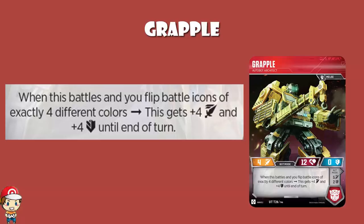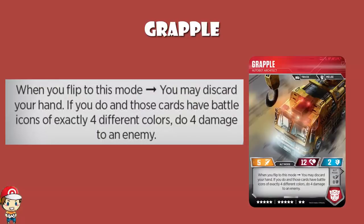So how do you get the 4 different colours? We'll get to that in a moment, but first let's have a quick look at the alt mode skill. When you flip to this mode, you may discard your hand; if you do and those cards have battle icons of exactly 4 different colours, you do 4 damage to an enemy. Both skills depend on you having 4 different icons. As it stands, there are exactly 4 different icons in the Transformers TCG by the time Wave 2 comes out.